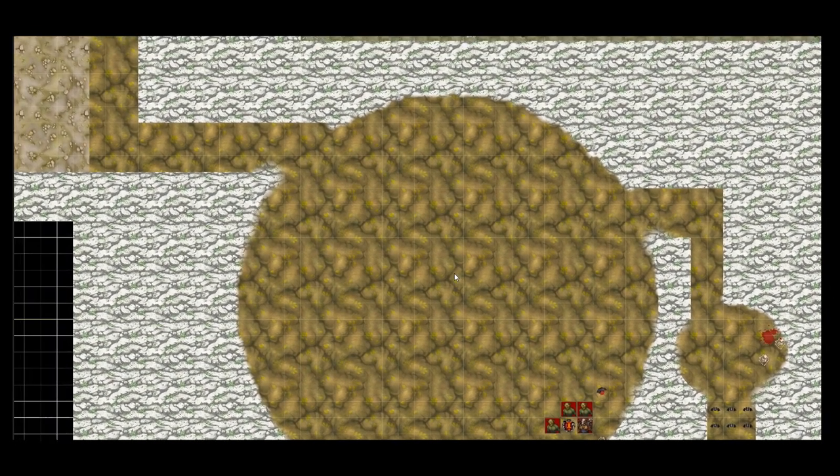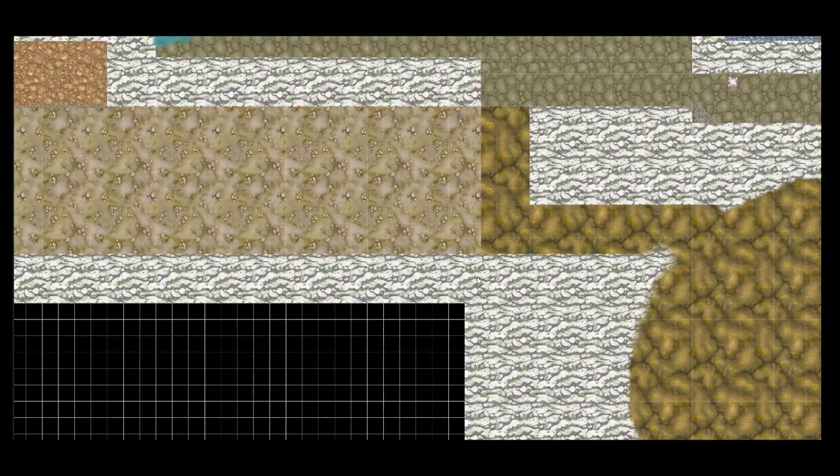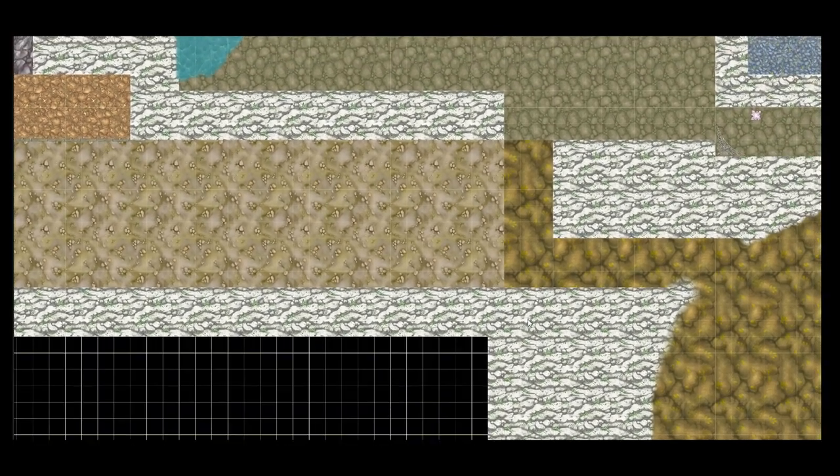After passing through the goblin area, players will find themselves turning a corner and coming to their first choice. Looking westward you will find a very slanted cliff side which elevates up to a level platform. The party can climb up the slope with a DC 15 athletics check, or they can proceed northward to the sound of running water.